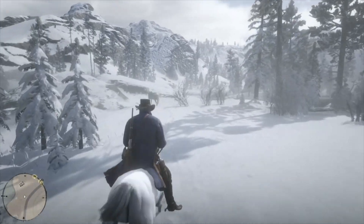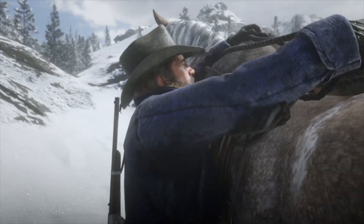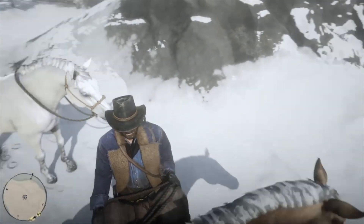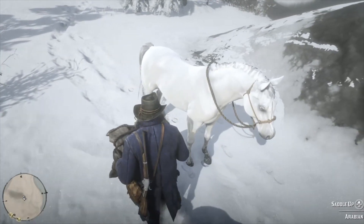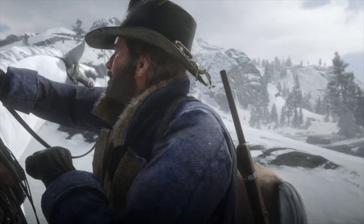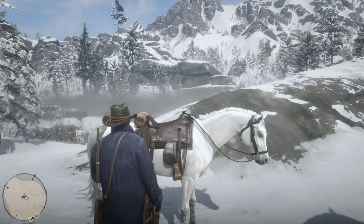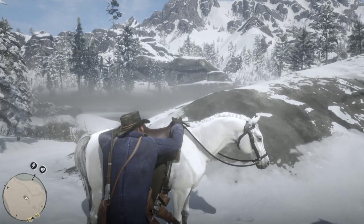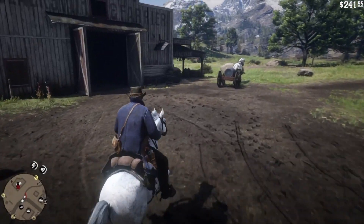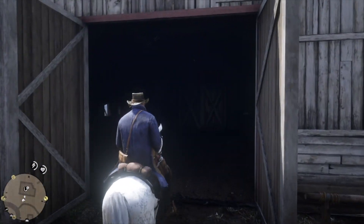Once you have broken the horse, immediately ride over to your current horse and switch the saddle. This will make the Arabian your main horse and your current horse your temporary horse. Then ride over to a stable. When you start riding, press and hold up on the D-pad to call your temporary horse and they will follow you as you ride. Once you are at a stable, you can name your White Arabian as well as pick up any equipment and provisions that you need.